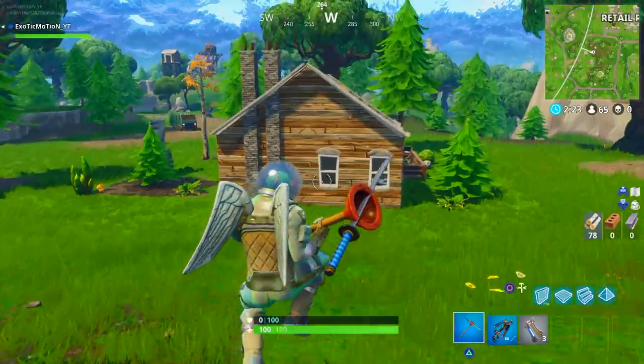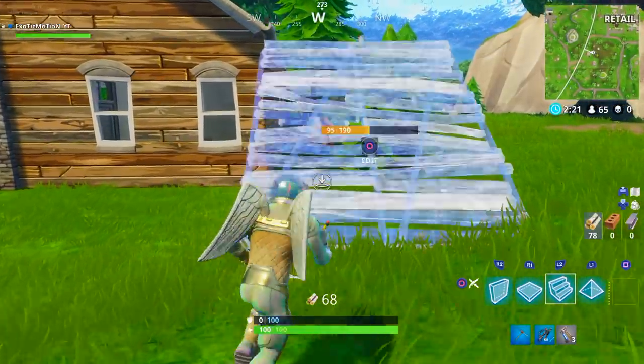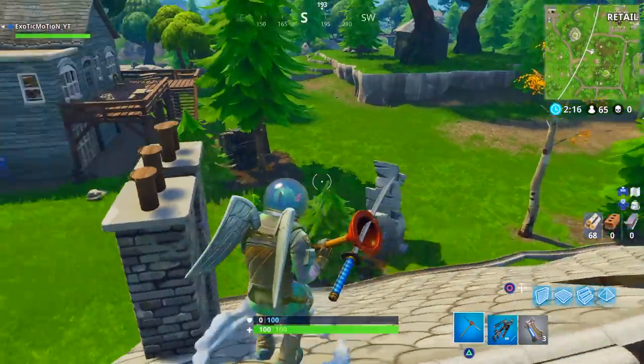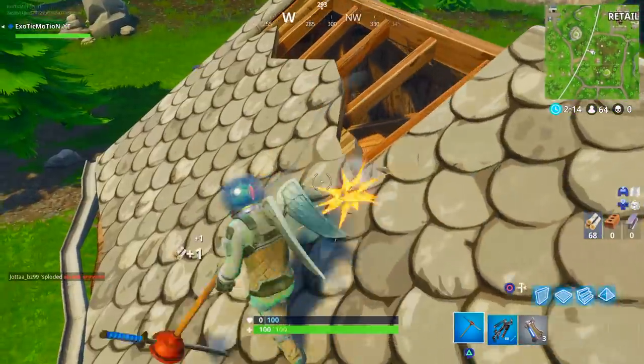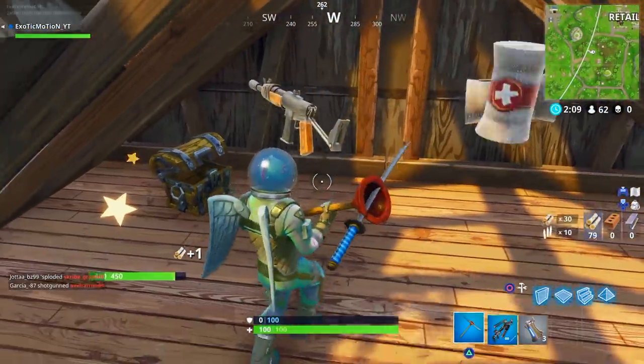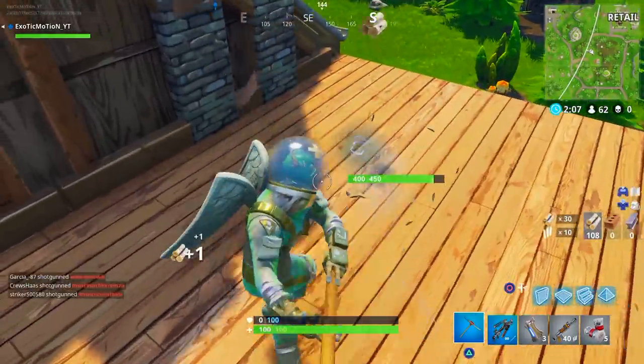All you have to do is get on top of this house and the battle star is supposed to pop up — you collect it, that's it. It's very easy and you automatically get 10 battle points. Do not back out of the game; make sure you either kill yourself or end up winning the game, because that's the only way it'll count.